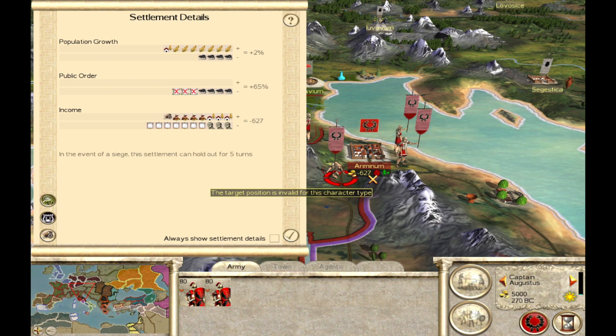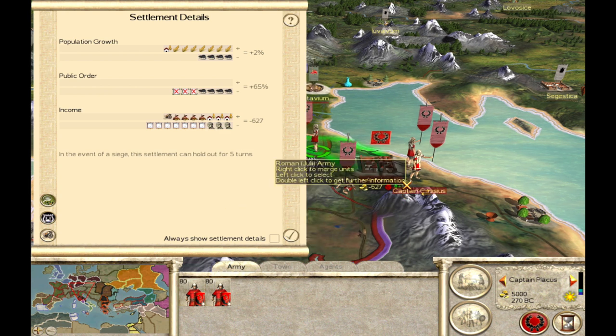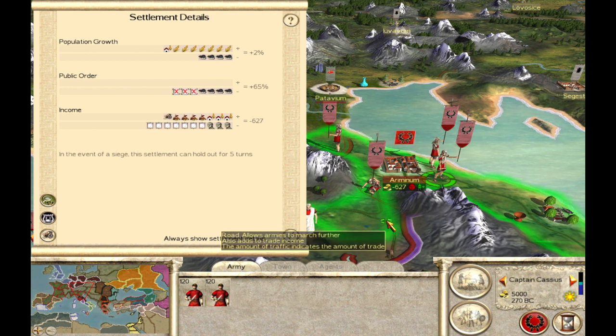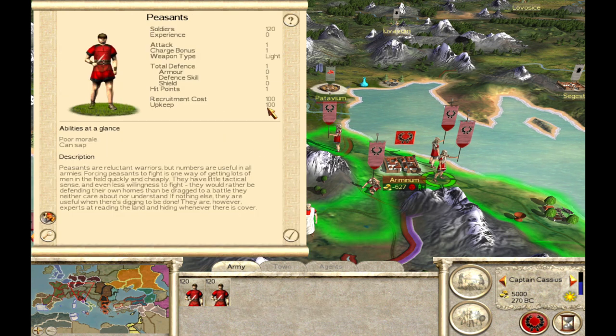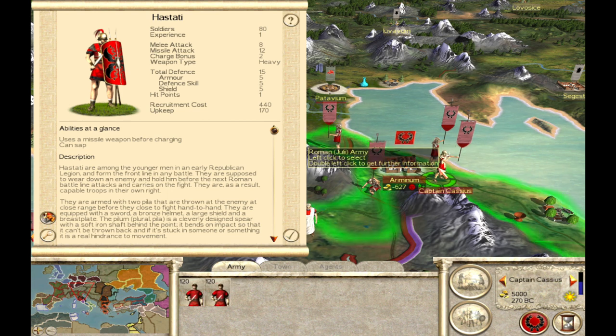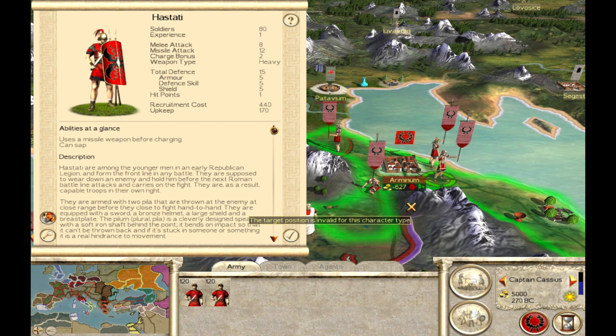So what really is the golden rule? What matters for garrison public order? It is the number of troops in each unit — this little number you see in the top left corner. That's why two units of Hastati or two units of town watch with 80 soldiers per unit have less effect than two units of peasants with 120 soldiers per unit. For purely public order boosts, peasants are the best unit to use as your garrison force — they are cheap at only 100 upkeep and 100 to recruit, versus Hastati at 440 to recruit and 170 upkeep. They are cheap and very effective because their unit size is very large.